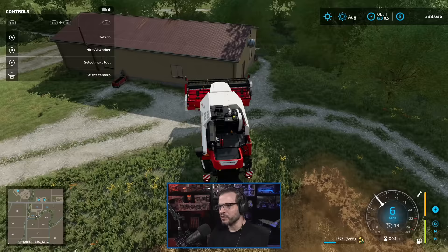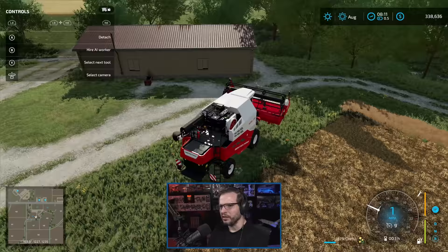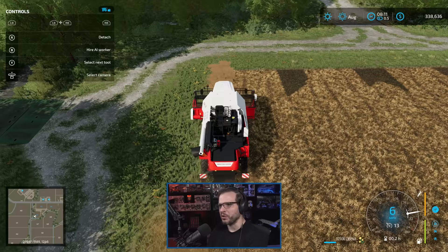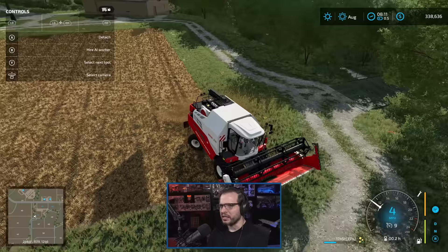I leased this harvester, but we're probably going to need it for the other two fields once they're ready as well. There's a tight corner over here. I wonder if I can sell that building — I mean, it's decorative, it's not functional. Decorative pieces are fun and all, but once we get further into the game we'll want to decorate how we want. Right now it just feels like it's going to be in the way of this field. So actually we're going to see if there's a way to sell that.